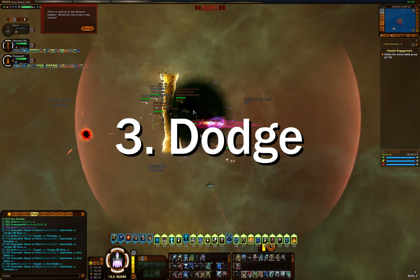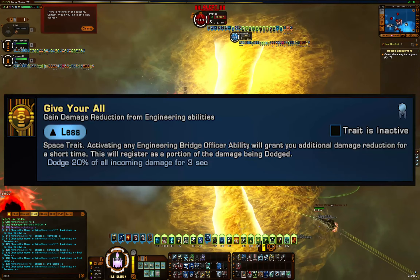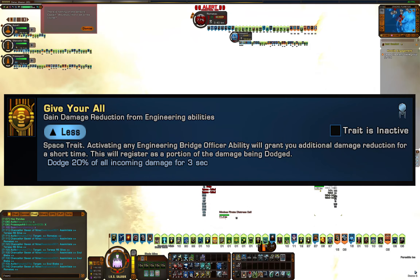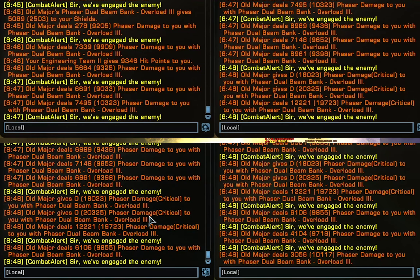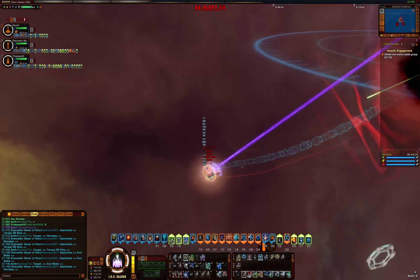The next one is short because as far as I know there's only one source of it: dodge. The Engineering R&D trait Give Your All provides a 3-second dodge that avoids 20% of incoming damage whenever we activate an engineering ability. This can actually stack as well, so if we hit Aux to SIF and Emergency Power, that is 40% of incoming damage dodged for a few seconds. It's an entirely different mechanic from defense — when we get hit, 20% of that hit just disappears and the remaining 80% is applied to us. I would run this trait on just about any PvP build.